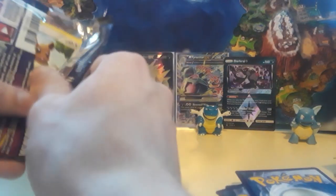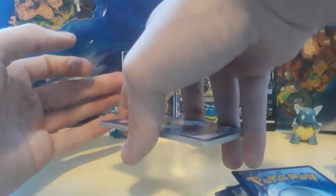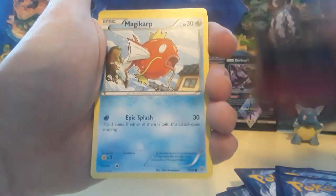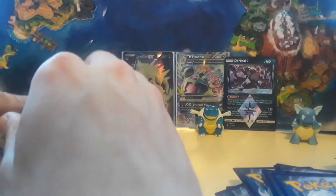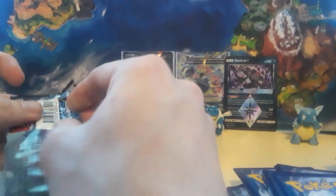Going back into an Ancient Origins pack. We got a Vaporeon. I was double-tucking to make sure I didn't mess up the card trick. We got Erideos, Eevee, Oddish, a Rowlet, Magic Card, Meowth chilling on the beach, we got a Porygon2, and then we have an Entei non-holographic card.